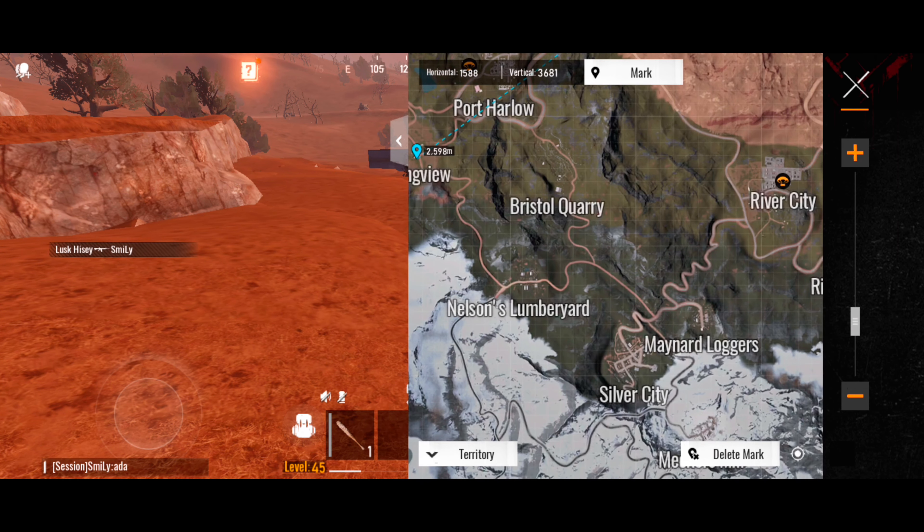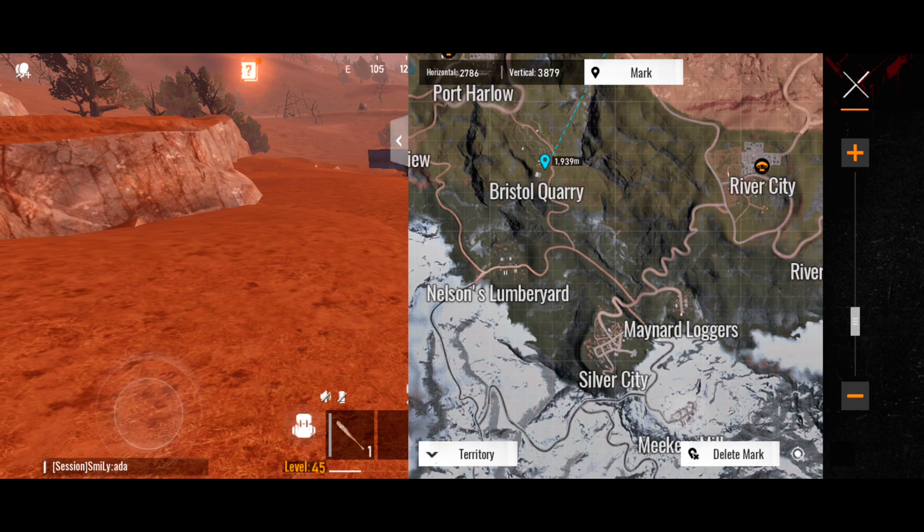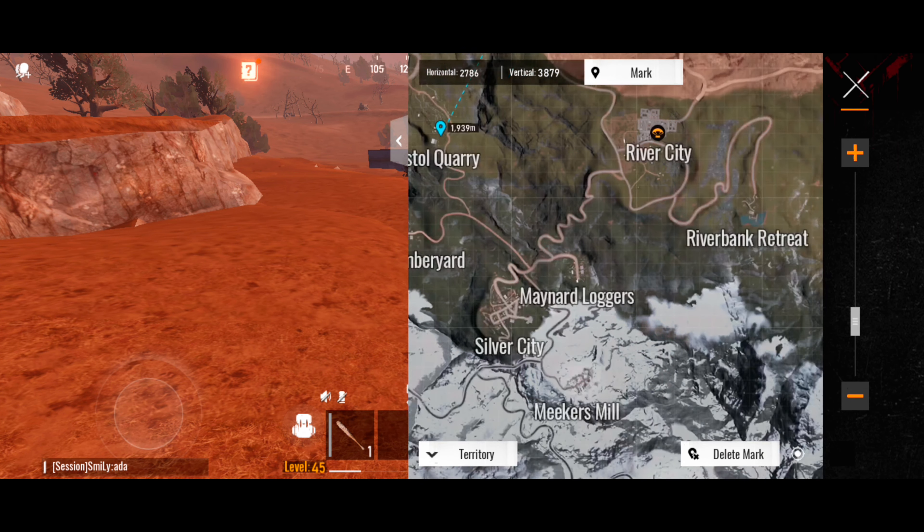Today I'm gonna show you the best way to start in this game, especially if you are new or just starting a new session. We have only a bow, no armor, and a sleeping bag in case you die. The first thing you need to do is find a monument that has a green card.